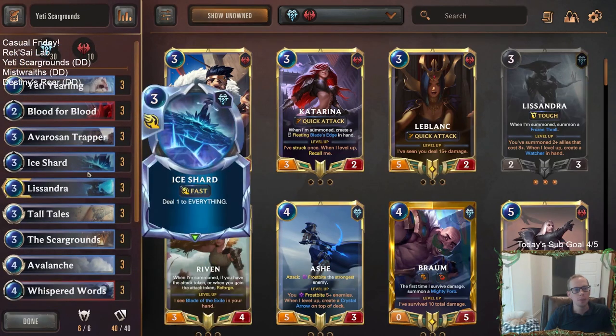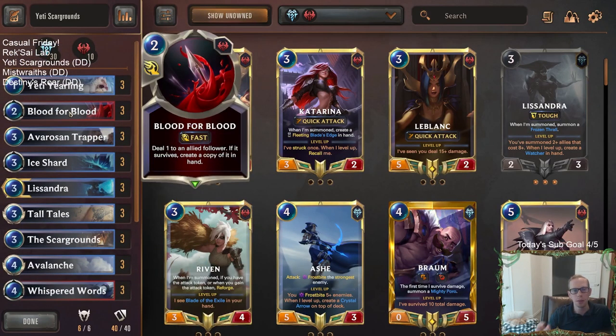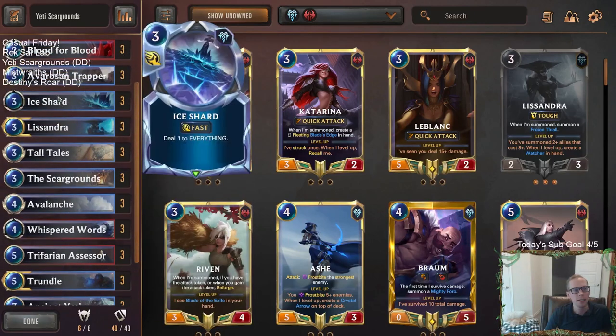To be able to make more Abominable Guardians, we have Blood for Blood. If we have one Abominable Guardian, we can deal one damage to it, create a copy in hand, and be able to play another one. That's kind of the thinking there.